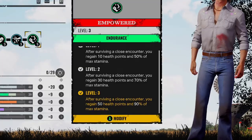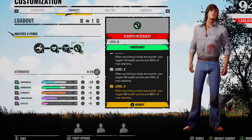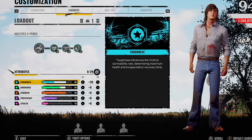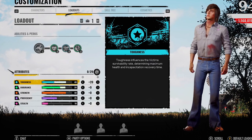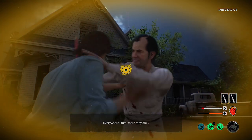So after surviving a close encounter, you regain 50 health points and 90% of max stamina. I do wish this game showed you how many health points you actually have — you're kind of just going off of the toughness. I don't know the true calculation of it. I know some characters baseline have like 100 health points, and toughness can increase the maximum health, though how much it does I don't know.